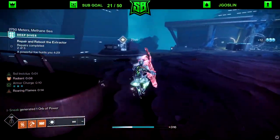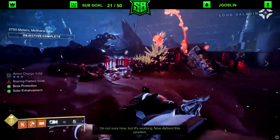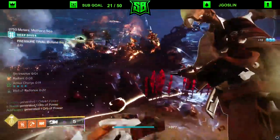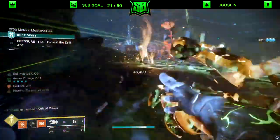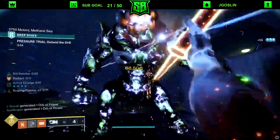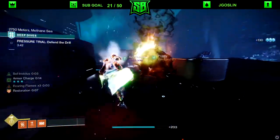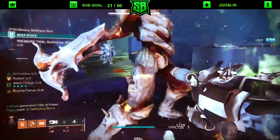Which objectives you get is RNG, but it's usually cap this, protect this, dunk parts into a machine, or kill the enemy. Kill yellow bars as fast as possible because they give additional bonus time. You'll want a pre-made fireteam because the enemies get progressively harder — this is not a patrol-friendly activity. You need an actual build for endgame content because the enemies are tough and you're under a time limit. If you don't kill them fast enough, the run fails.